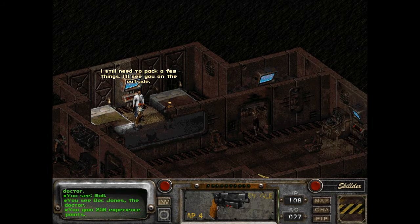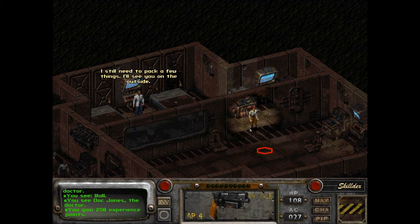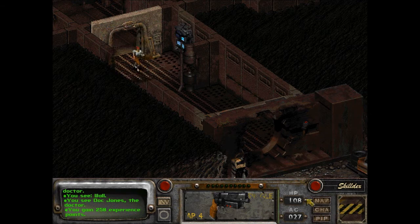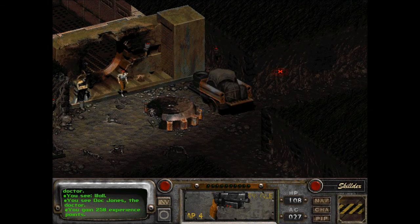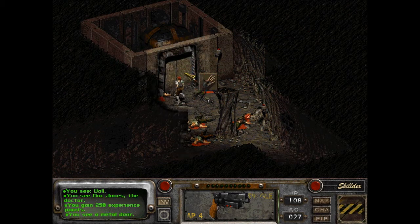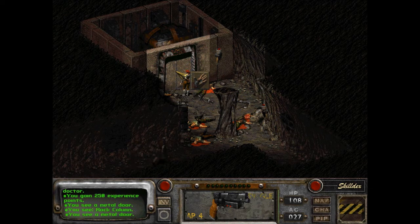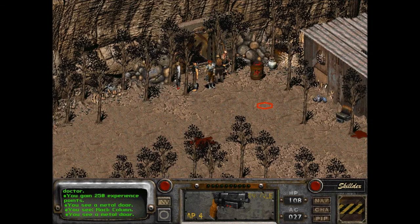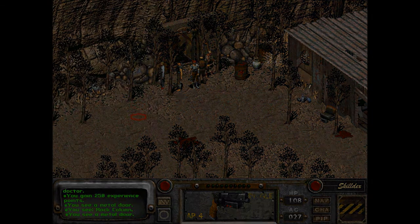I still need to pack a few things. Hello from the other side — okay, that was interesting. Back out. Don't trip over the blood and the bodies, Doc Jones. I've got to say, the cons were a lot easier than in the first game. I guess I encountered them a lot earlier.